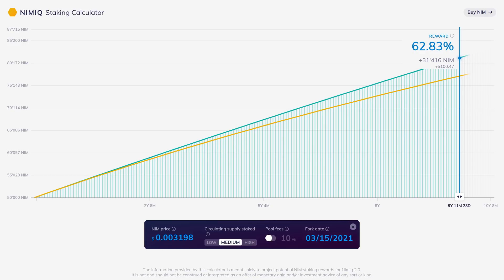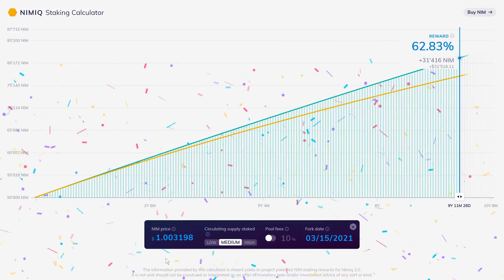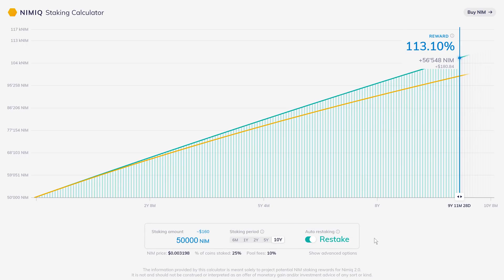If you'd like to see more advanced options, click 'Show Advanced Options.' Over here we can adjust the price of NIM — for example, what our rewards would look like when NIM is at one dollar. Over here we can adjust the amount of circulating supply staked: the more NIM that is staked, the lower the rewards will be, and vice versa. We can also add in a 10% fee — if you're using a pool to stake, there's a good chance they'll take a fee of around 10%. And over here we can see the planned fork date.